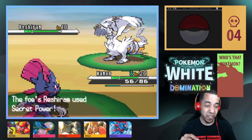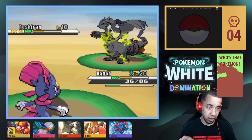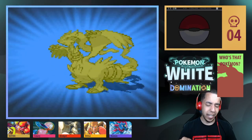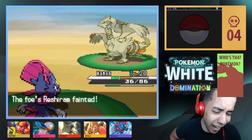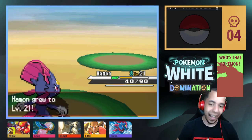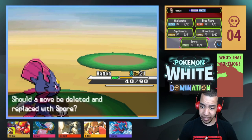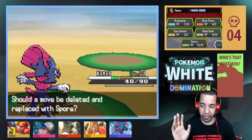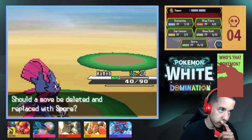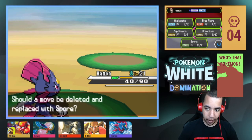Lock On — you know what, I'm going to use Blue Flare against you. Secret Power. It didn't even move. Hit it again — yeah! I used Lock On, I locked on. Spore — yes please, I will happily take Spore. I know Zap Cannon just won me that battle.